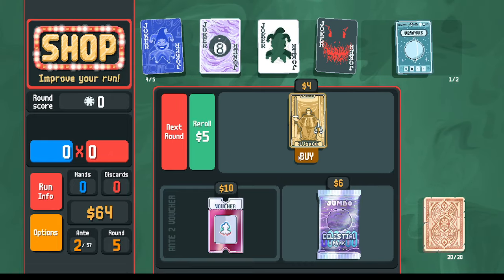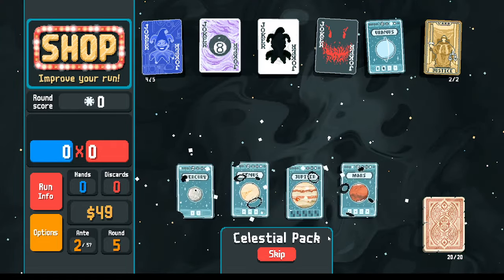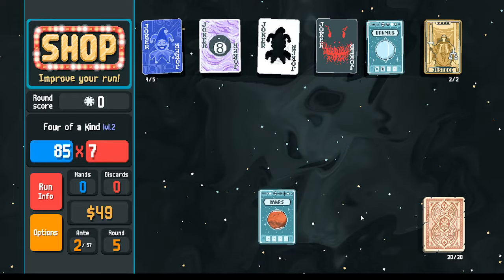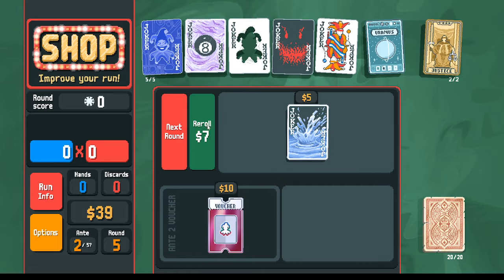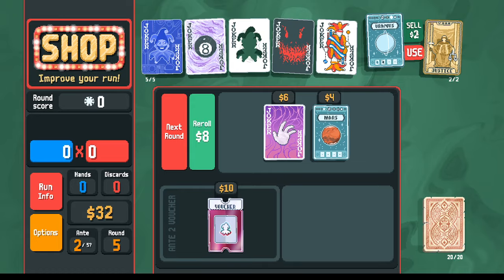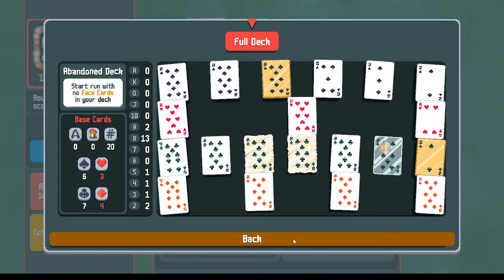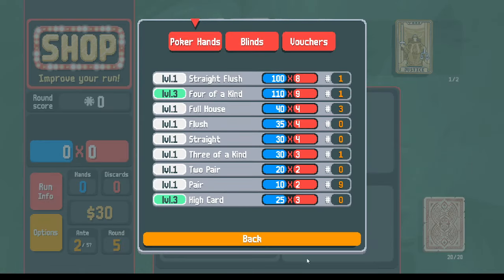With that set up, let's check the notes. We've got to get rid of the lovers. Re-roll before opening the celestial pack - no pluto card; they're relatively sparse. We take mars instead. Re-roll gives juggler. Instead of using it I'll sell it but buy and use the mars card. As far as scoring goes, we'll play pairs of eights until we run out, then win the round with four of a kind - we've already got it leveled up a couple times.